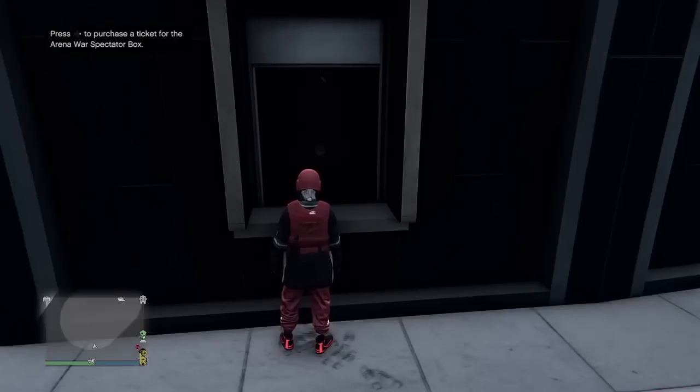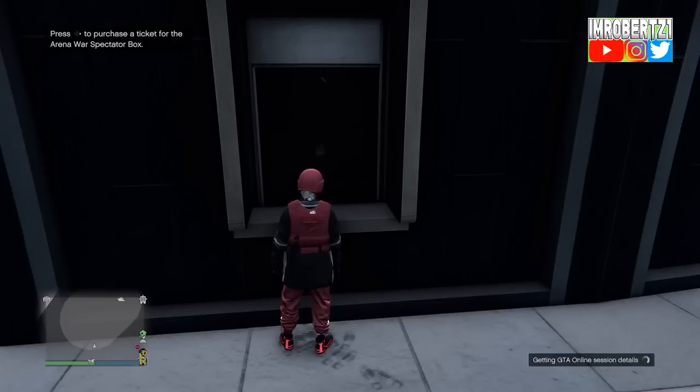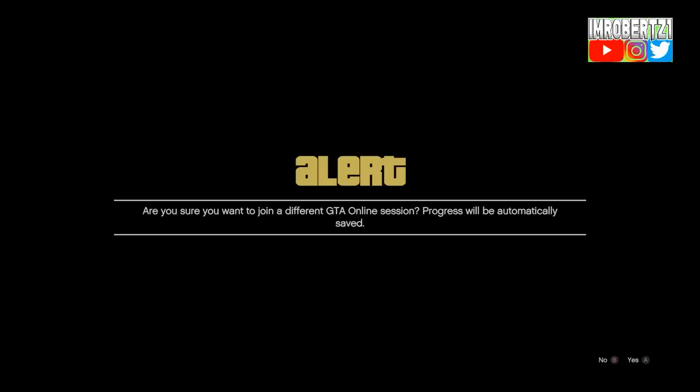Ok let's get right into the video. The first thing you need to do is go to the Arena Wars then stand in front of the ticket booth, then join a friend in a different targeted mode. Accept the first alert then decline the second.